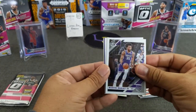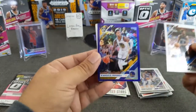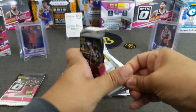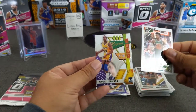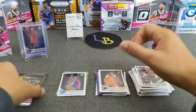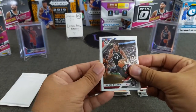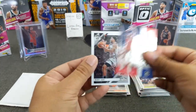Marvin Bagley the Third. Got a purple in here — Momamba, not a rookie. D'Angelo Russell purple. Pack number two: Lonzo Ball, Wesley Matthews. Magic — my first Magic Express Lanes. Go Lakers! And Cameron Johnson. All right, last of the regular packs in the cello. Got an insert — Siakam. Parker. Moses Malone Winner Stays — have not seen this one yet. And Rudy Gay.